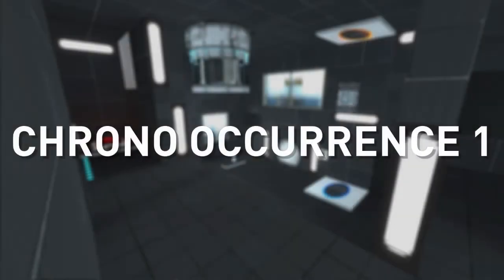And that concludes Chrono Occurrence 1. As you may have noticed from the one in the title, it is part of a sequence that, as of this video, is only four chambers but absolutely worth checking out. I've left a link to that sequence of chambers in the description if you want to check them out yourself. If you don't want to hear the voice acting, you can turn it off by turning down the music — for some reason that takes away the voice acting. You might run into some situations where things aren't moving for a little while because there's a voice sequence going on that you can't hear, but it is absolutely a possibility if you want to do that.